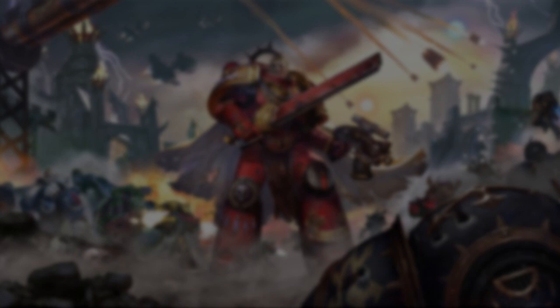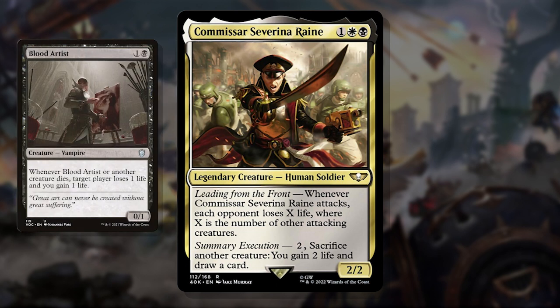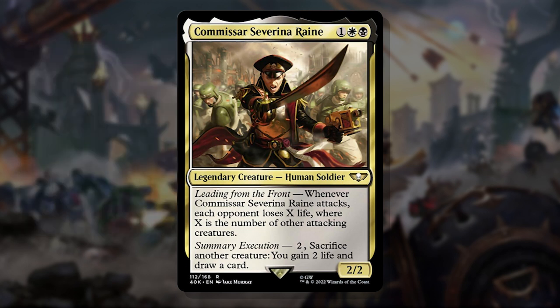And finally at number 1 we have Commissar Severina Rain. This 3 mana 2/2 human soldier is everything you want from a black and white aristocrat go-wide deck. When she attacks, she domes each opponent for the number of other attacking creatures, allowing each 1/1 to deal a total of 3 damage when they connect or not. She's also a draw engine, life gain enabler, and sac outlet — for 2 mana, you can sacrifice another creature to gain 2 life and draw a card. She can come down early or late and generate a ton of value, ensuring your tiny 1/1 creatures do a lot of work while enabling life gain and aristocrat effects. For that alone, she gets my top spot.